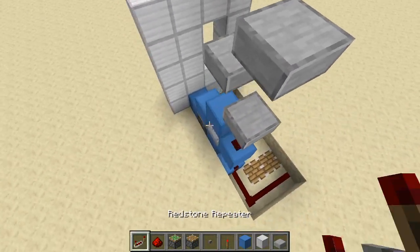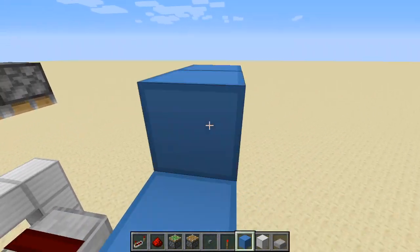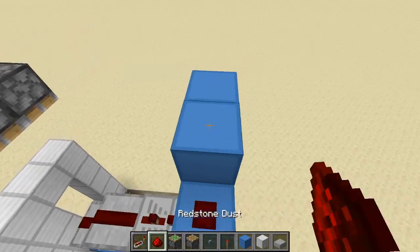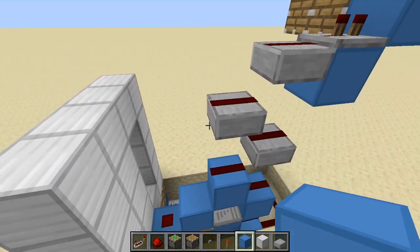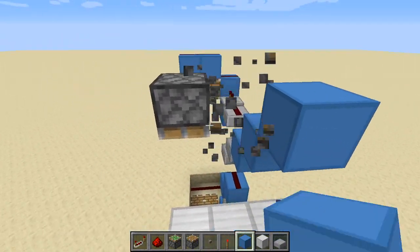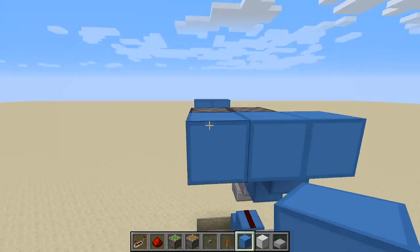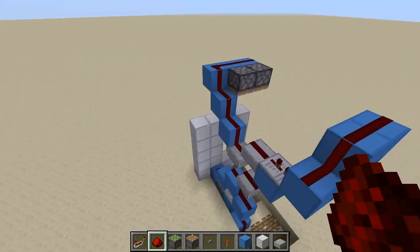Now put your redstone right there. Put your block of choice right there, right there. Then one more block right there. Place a repeater on two ticks, so like this. Then place redstone on these blocks. Now take your block of choice, make a little staircase, then place that. Take your redstone dust and go up with it like that. Now all the pistons should be working.